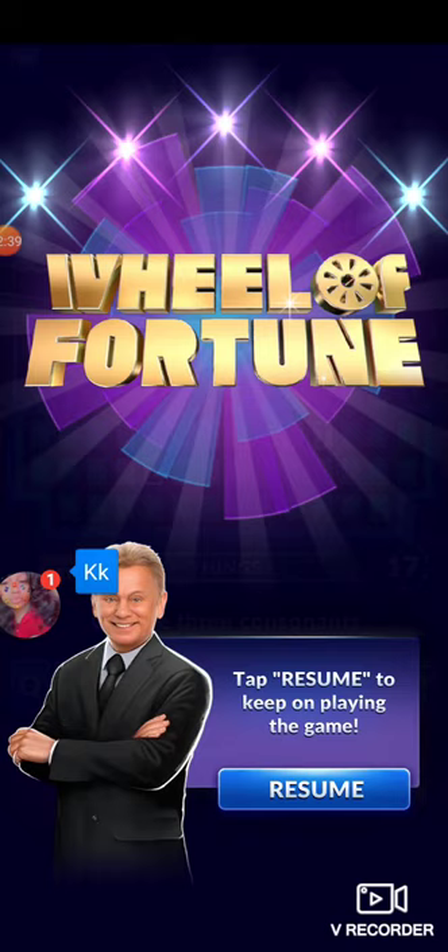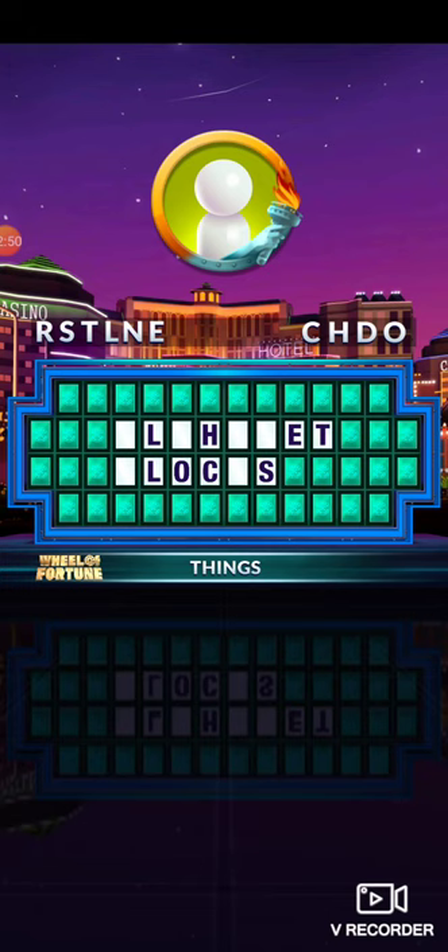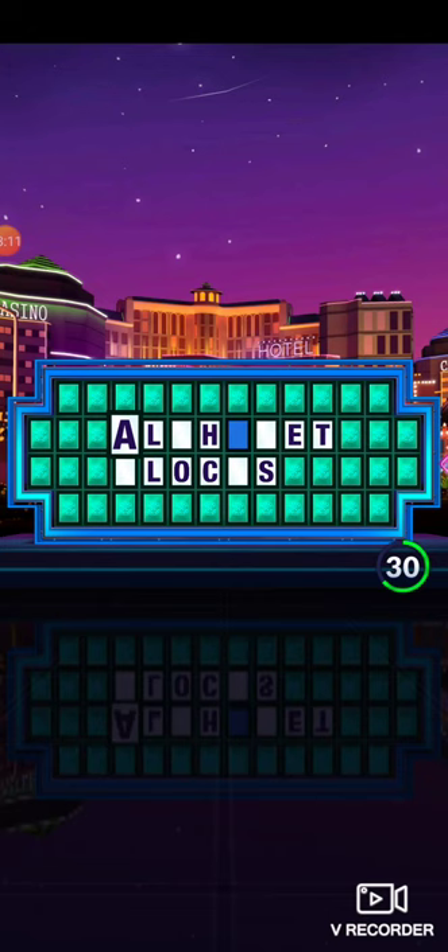There's some. Should I pick O or I? I'm going to go with O, which is a good choice. Okay, solve the puzzle. I'm thinking the last part is blocks. I just can't think of what the first word was. I don't think I can use a hint — oh, I can. I'll try using a vowel. I've got a free vowel. Alphabet blocks. All right.